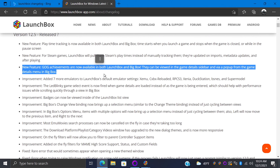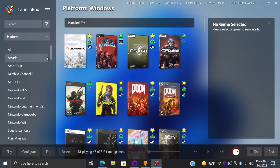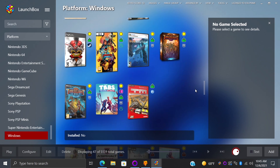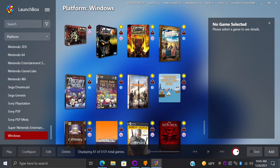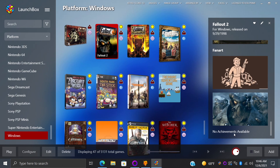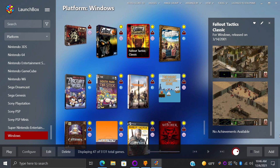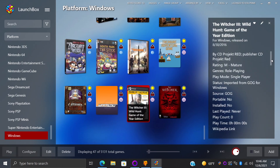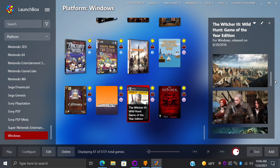GOG achievements are now available in LaunchBox and Big Box. We can view them in the game's detail sidebar inside LaunchBox, or if you're running Big Box, from the game details menu. Now when it comes to my GOG games, I don't have a ton installed right now. If I go to Windows and scroll down, I do have a few GOG games. There are a lot of older free games on GOG that just don't support achievements — for example, Fallout 2, Fallout 1, and Tactics have no achievements available. But for newer stuff like The Witcher, Cyberpunk, and newer games coming to GOG, we do have achievements available.